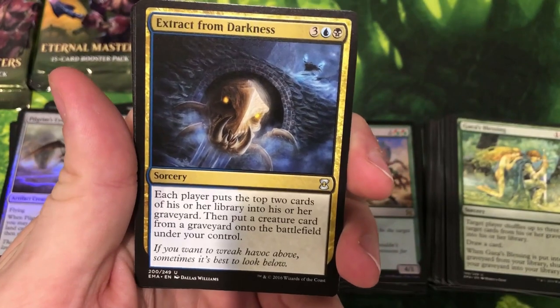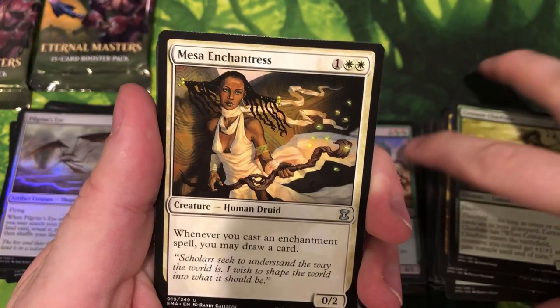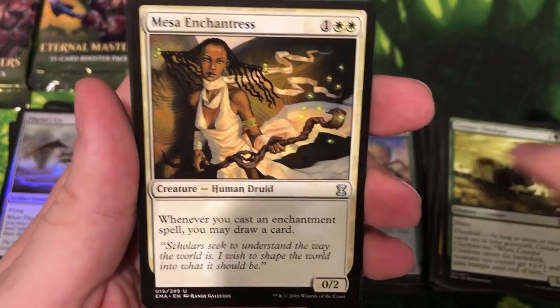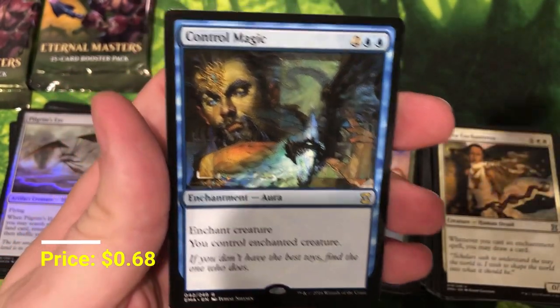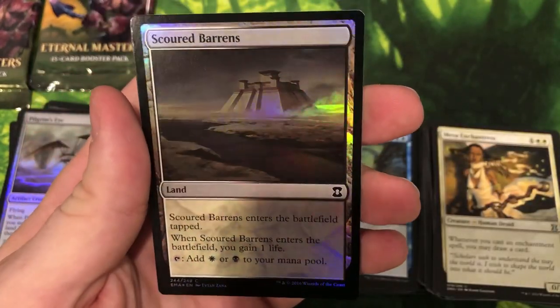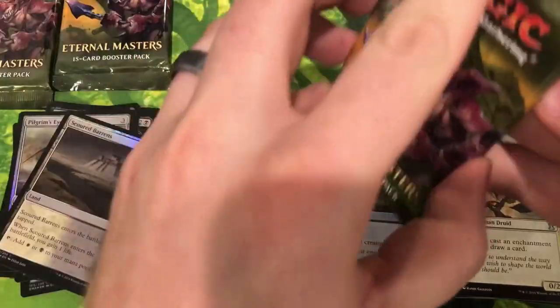Extract from Darkness, Centaur Chieftain, Mesa Enchantress — hopefully you guys are all building that Estrid deck up with some of these beautiful cards — and Control Magic, another good classic. Four mana to steal a creature. Oh, for some reason I thought that was a rare land and got a little too excited right away — foil. Three packs guys.